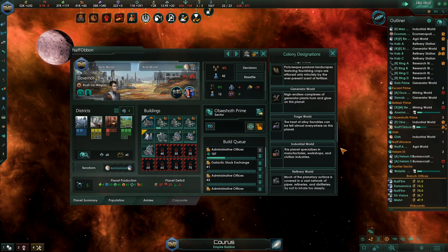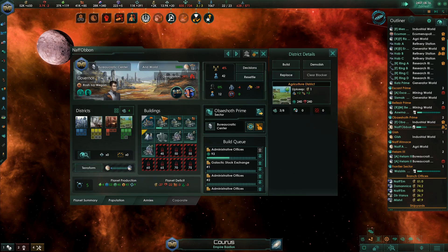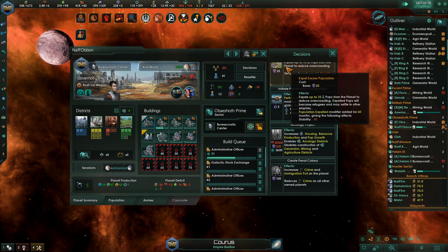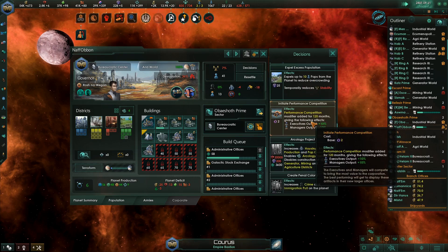Upscaling complete. Against the Devourers next to us. And we have plenty of food. So replace those with Generator Districts, replace that with a city, and give them some luxury goods so that they can be a little happier.